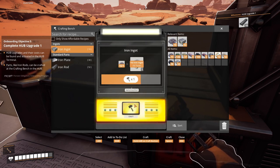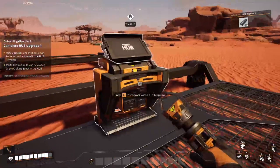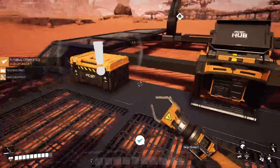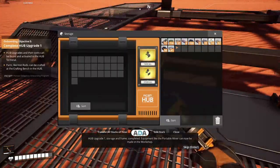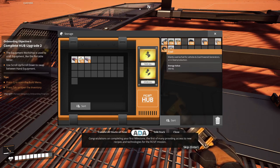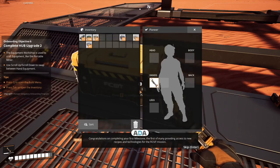There are 10 pieces of ore left - it doesn't take too much time. We need 8 pieces of rods but I'll just create maybe 20 because I'll need them for other things as well. And Hub is upgraded! Hub upgrade 1: Storage and Frame completed. Equipment like the portable miner can now be made in the workshop. Congratulations on completing your first milestone - the first of many, providing access to new recipes and technologies. Next objective: complete Hub upgrade 2.